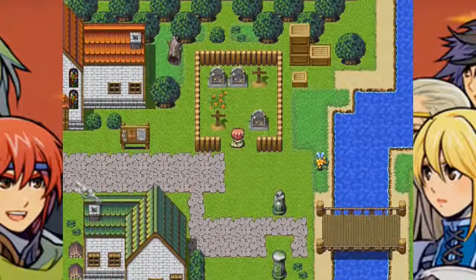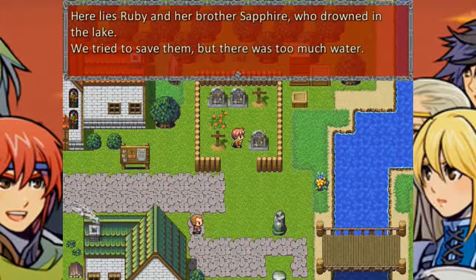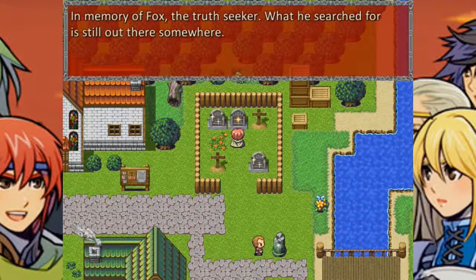Tombstone. Three tombstones. He reminds me of his brother Sapphire, who drowned in the lake — we tried to save him but there was too much water. Yeah, that's usually how drowning works. Memory of Fox, the truth seeker — what he searched for is still out there somewhere.